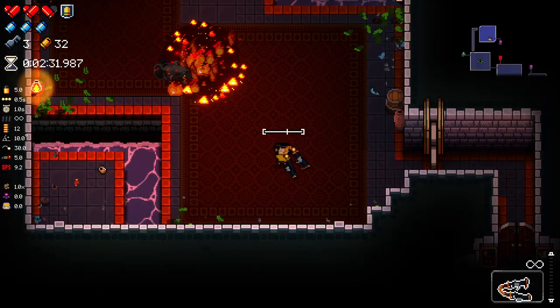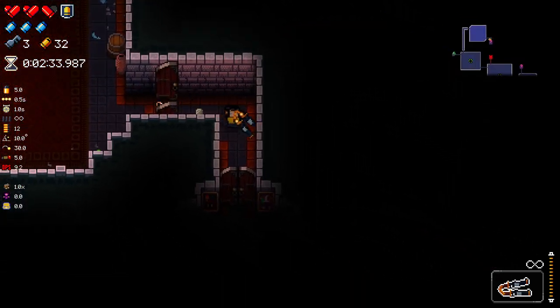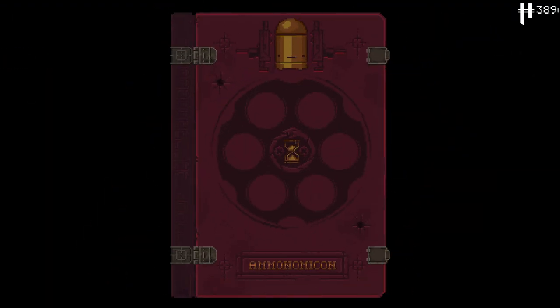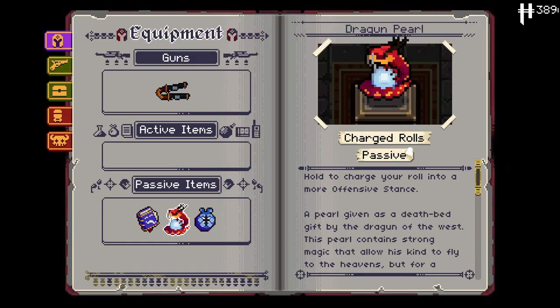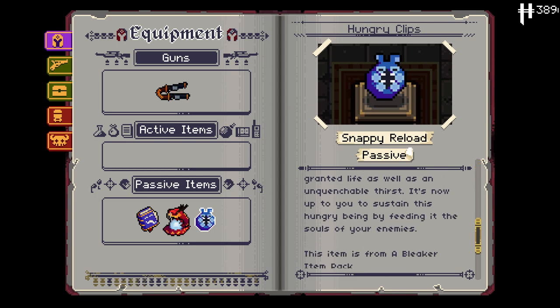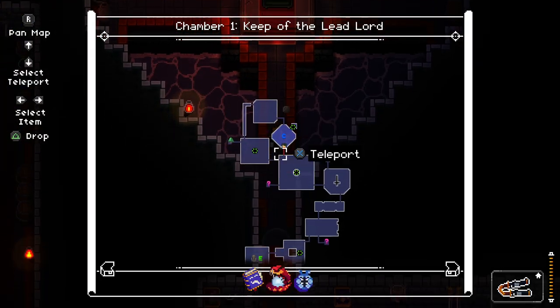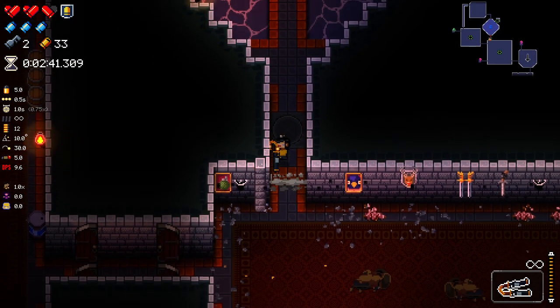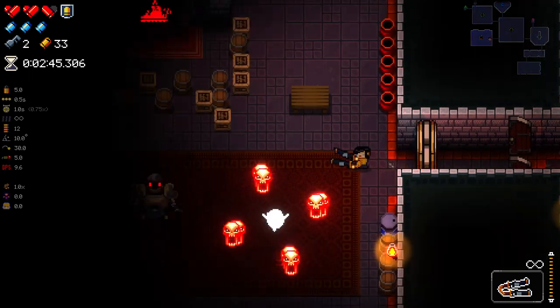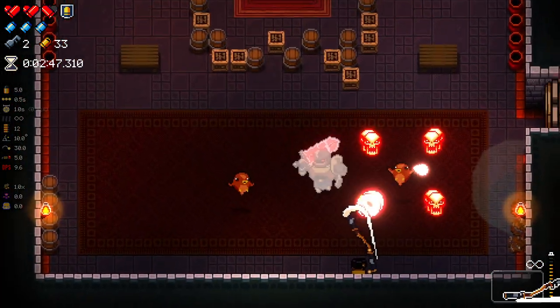We got a big freeze here - okay, that's just the game being silly. We get Hungry Clips - killing an enemy refills your gun's clip and slightly reduces reload time. That sounds pretty awesome. So we've got two ways to reload bullets now. I definitely want to be charging up a roll.